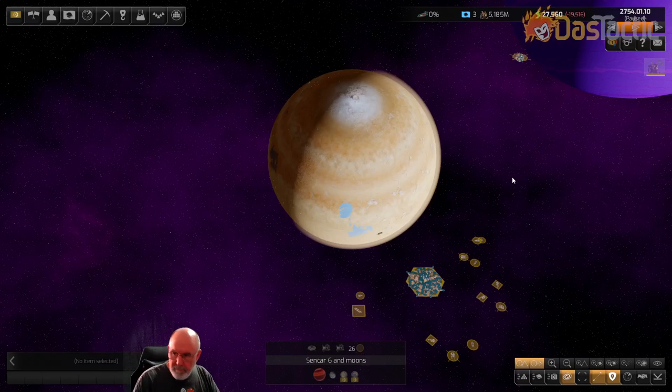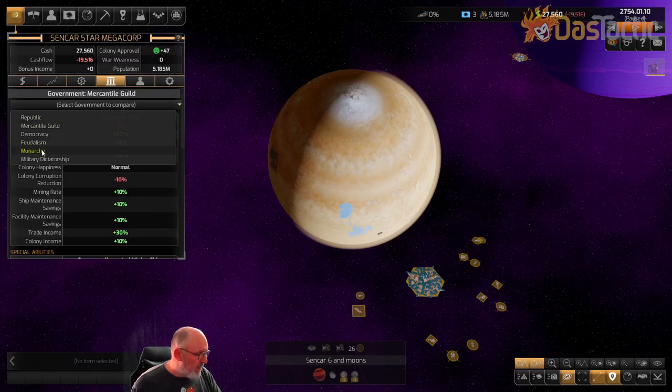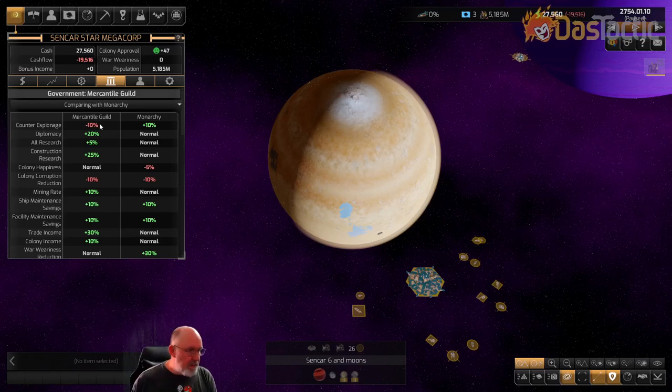Here they are with a sandy desert moon. Going into Government, we'll compare the Monarchy and the Mercantile Guild — the two they prefer. The Mercantile Guild has counter-espionage of negative 10, so it's quite easy to target them for spying missions. If they're a Monarchy it's a bit more closed off. Diplomacy goes up with the Mercantile Guild, and construction research goes up enormously.